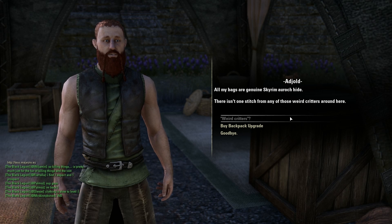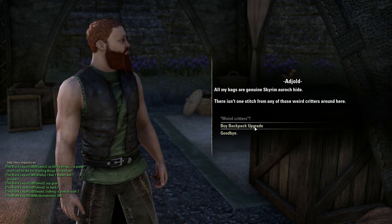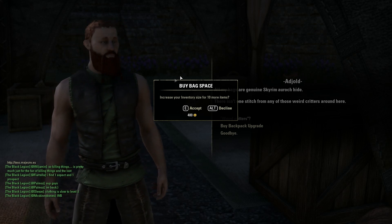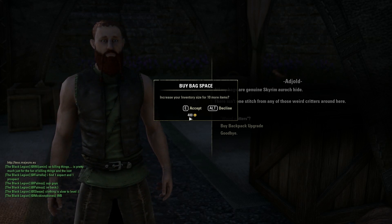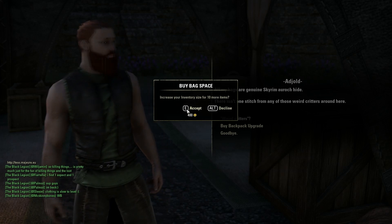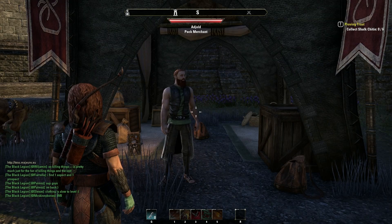Once you've found the NPC, just simply talk to him and choose the Buy Backpack Upgrade option. The first upgrade from 60 inventory slots to 70 will cost 400 gold, so be sure you have that ready. When it asks for confirmation, simply click accept or press E.